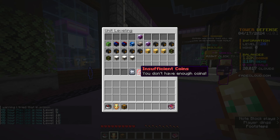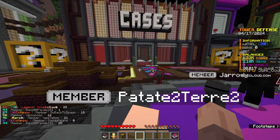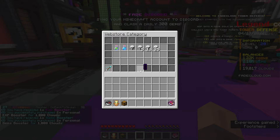I'm going to put all of my coins into the Plex. It now has almost 40 base damage, and then we'll go ahead and equip it. Before we hop into the first map, I'm going to type slash clouds. Because I do have 20,000, we're going to buy ourselves a personal EXP and a personal gems booster. Now we get 2x gems and 2x EXP — it'll help us speed run the progression.